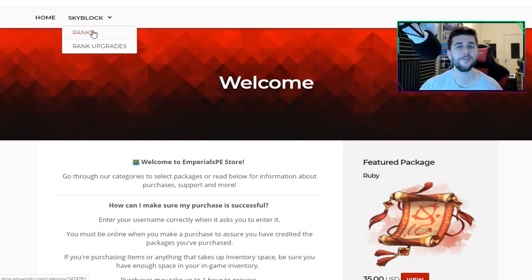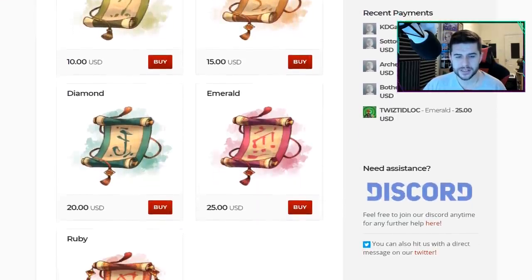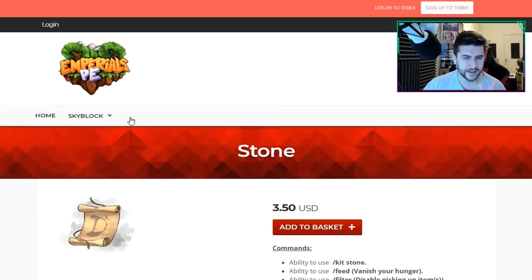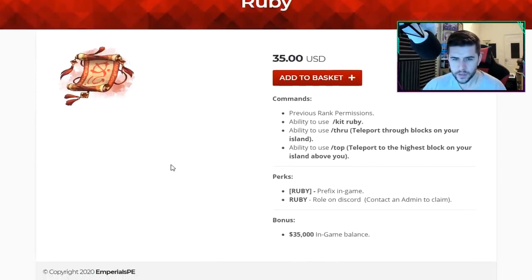It's not just a default Skyblock. Instead of having to purchase a Skyblock from the marketplace, you're able to just check out this server for free. The ranks we have on this server are Stone, Lapis, Iron, Gold, Diamond, Emerald, and last but not least Ruby, which is $35. Starting with the cheapest at $3.50 — you get ability to use /kit stone, /feed, /filter which disables picking up items, a stone prefix, stone role on Discord, and $3,500 in-game currency. The Ruby rank at $35 gives you $35,000 in-game currency with a Ruby prefix.